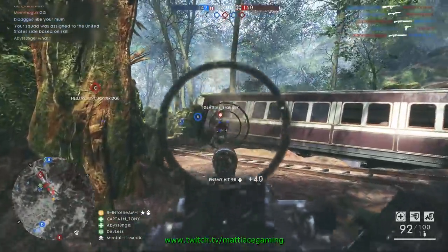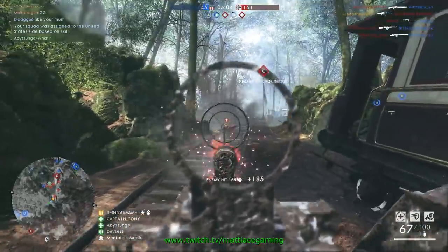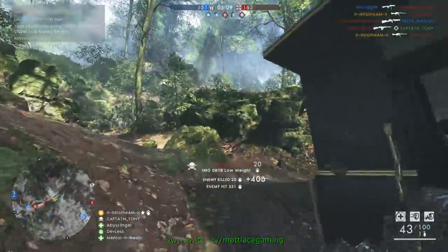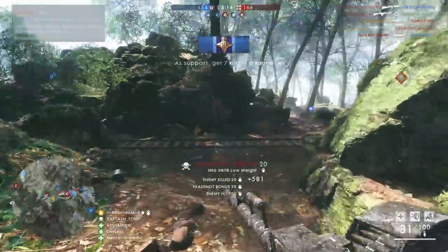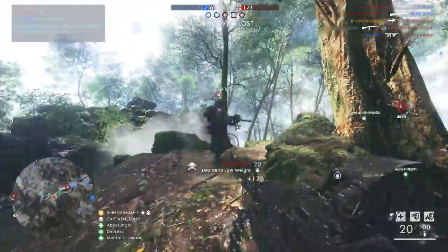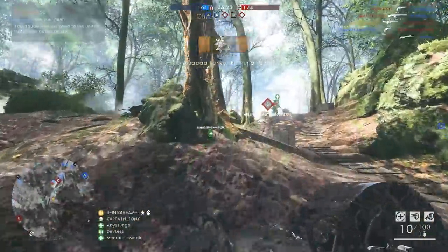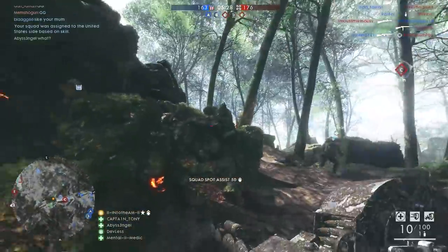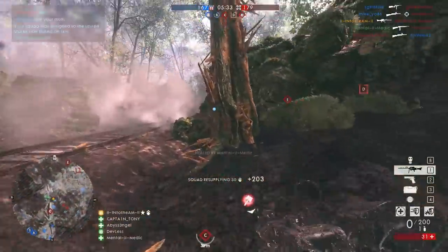For flanking, the support class is king. Most LMGs will be fantastic for it, basically because the big magazine size allows you to just mow down groups of people before anyone can react and turn around and shoot back at you. I always used to think that the Hellrigel and the SMG weight was good for this, but the support class is just on another level. On vehicle maps I feel rather crippled with this class, and for the most part I switch back to the assault class whenever I get killed by a tank or armored vehicle.